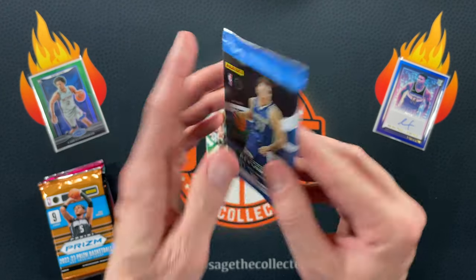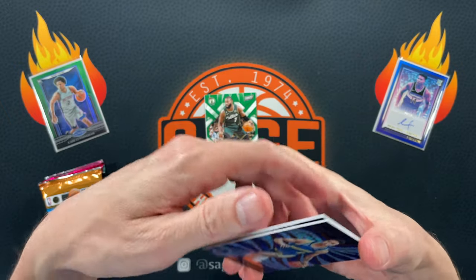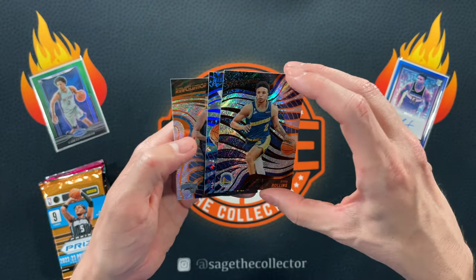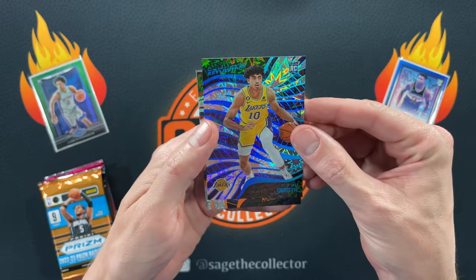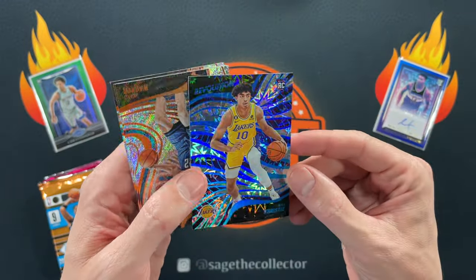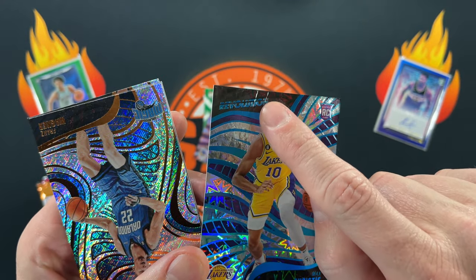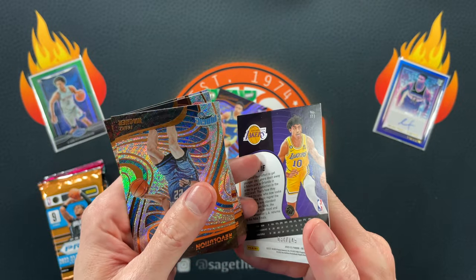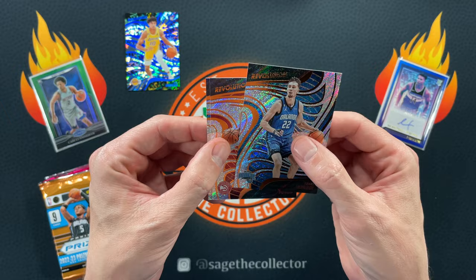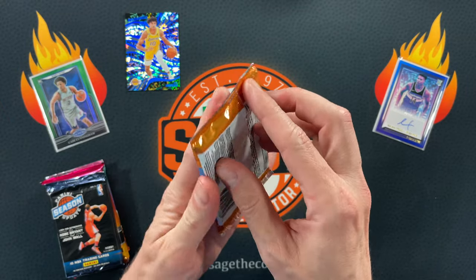On to Revolution — see if we can pull an auto or galactic. Nope, Revolution gets me every time with the backwards cards, I thought we had an auto. Anyway, Ryan Rollins rookie, and we got — oh there we go, that's a numbered Impact, numbered out of 149, number 34. So numbered rookie, but boy is it crunched — just massive creases down the card. That is unfortunate. We also got Franz, Trae Young, and Shea. We need to pick this up here.